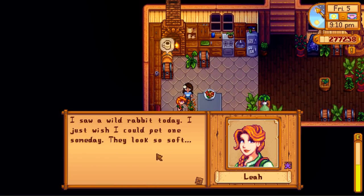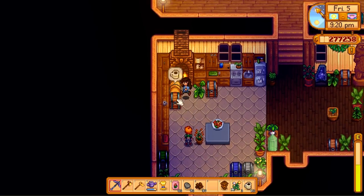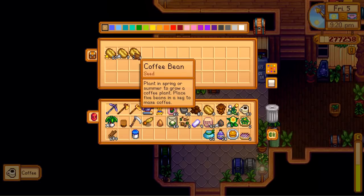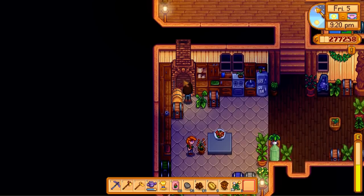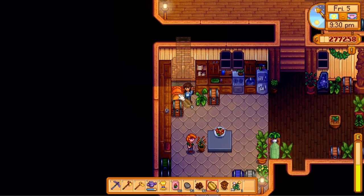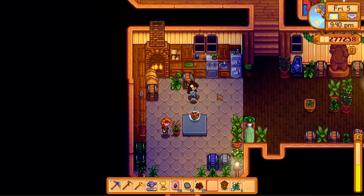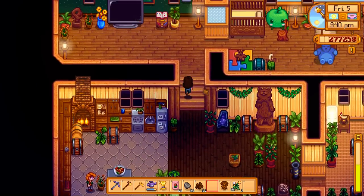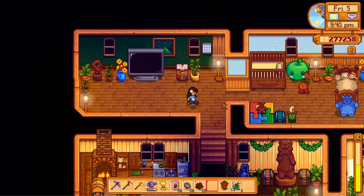I need to get more grass and just spread grass around the junimo hut's house — because I'm pretty sure they would harvest up any — oh, Leah! Hello. Leah says: 'I saw a wild rabbit today. I just wish I could pet one someday — they look so soft.' Oh, that's so sweet Leah. I really love that idea. Let's do this. There we go — wait, my whole fireplace? What?! What even — I guess I could install — oh my gosh, I didn't know you could just move your whole fireplace.